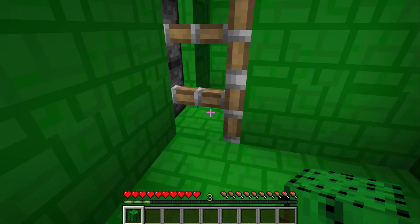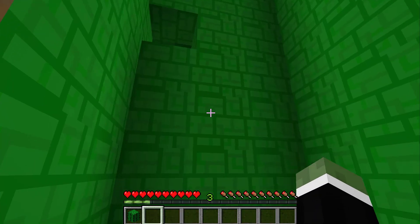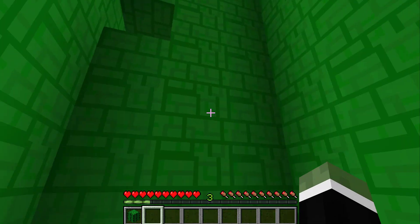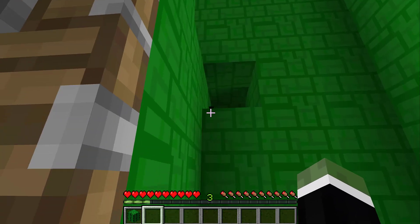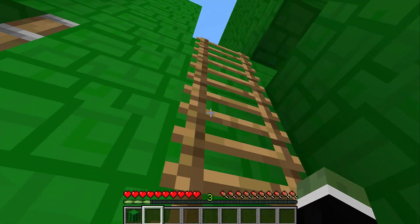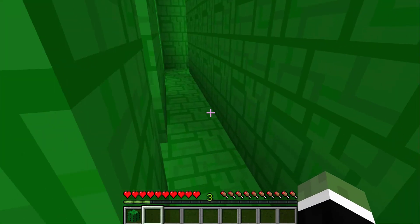I'm trapped — great. I'll find a way to get out. There's a button up there. If we can press the button — oh good, that was easy. And then let's see — another maze. I hate mazes so much.